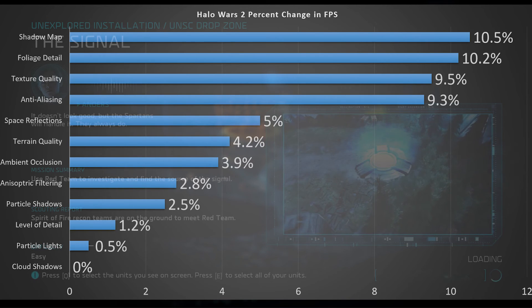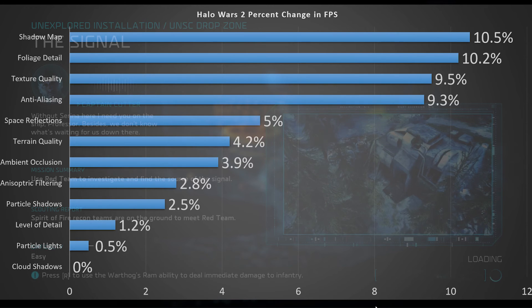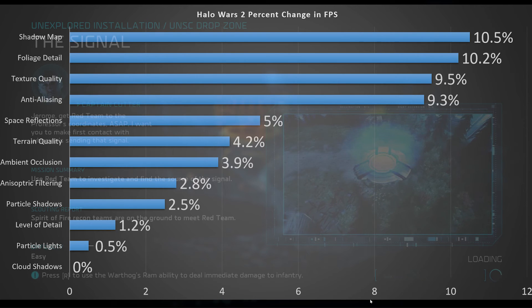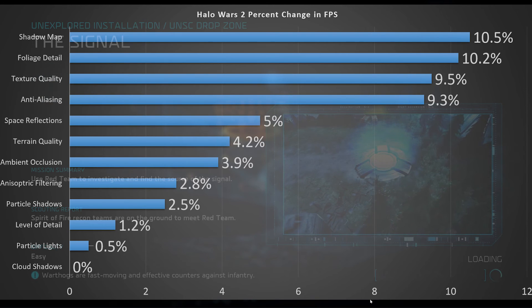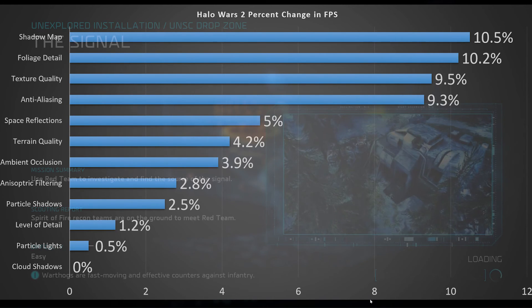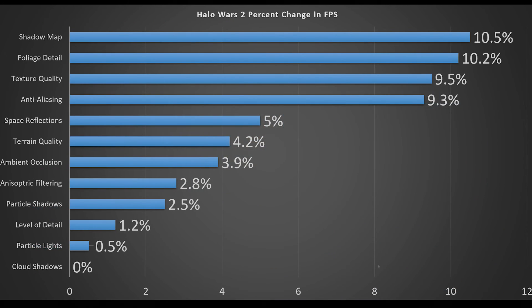Foliage detail also gives about 10% gain or loss, but in an FPS context it doesn't matter much — less of it is probably better since it's less distracting from where your units are. Texture quality also gives around 10%, and I like to leave that one on personally. Anti-aliasing is the first one I'd recommend turning off to grab that extra 10% in frame rate. Feel free to pause and review the rest of the chart, and let us know if you get similar results in the comments.